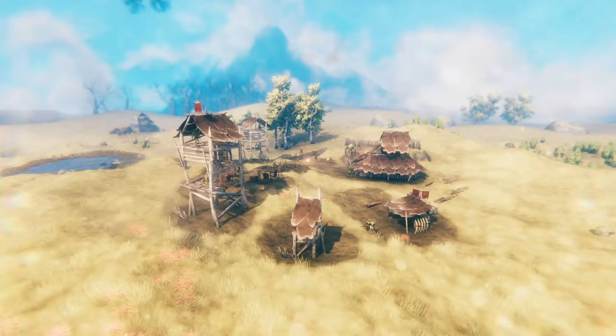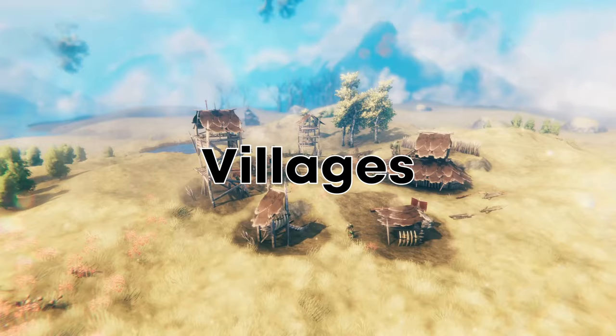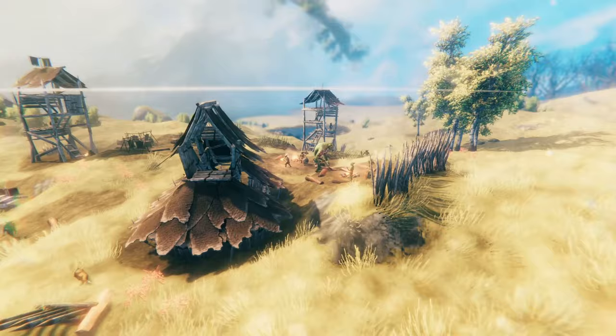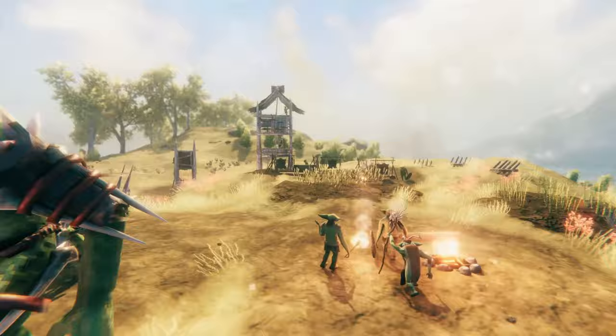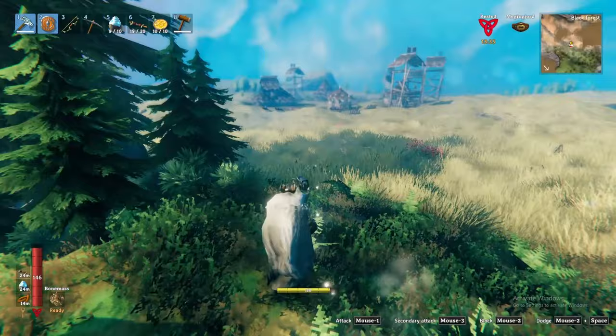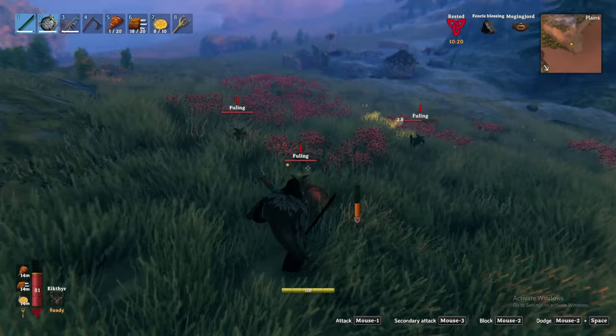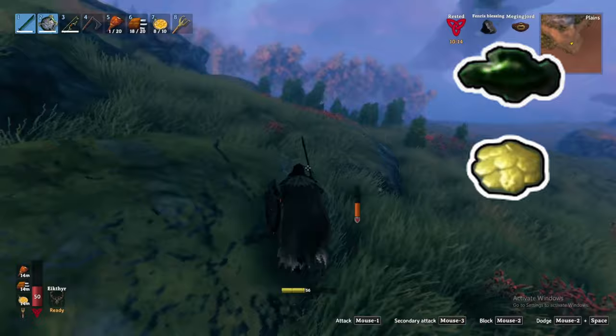Your main objective of the plains will be conquering Fuling villages — these will be hard to miss, consisting of a series of structures in proximity and often huge bonfires. Taking down these villages allows you to acquire three key resources enabling you to progress through new armor, tools, weapons, and food. Defending the villages, you'll find Fulings, Fuling shamans, and worst of all, Fuling berserkers. Fulings will be armed with swords or spears and can pack a punch, especially if they swarm you — do your best to isolate them. Once defeated, they yield black metal scrap, coins, and potentially the Fuling trophy.